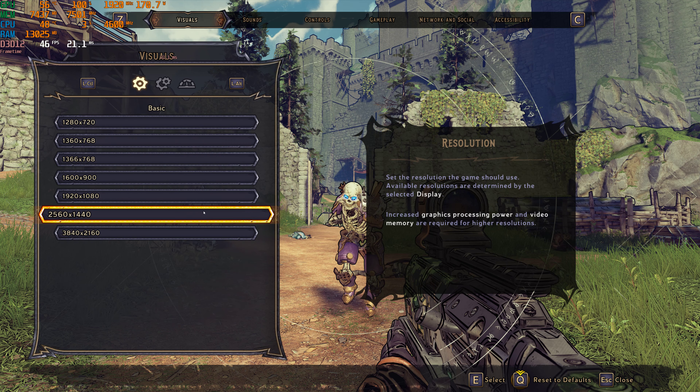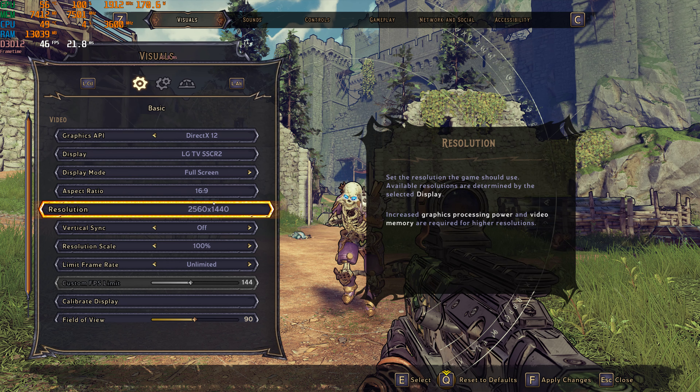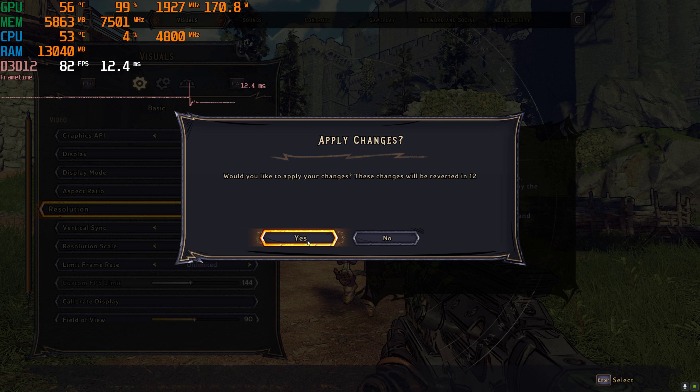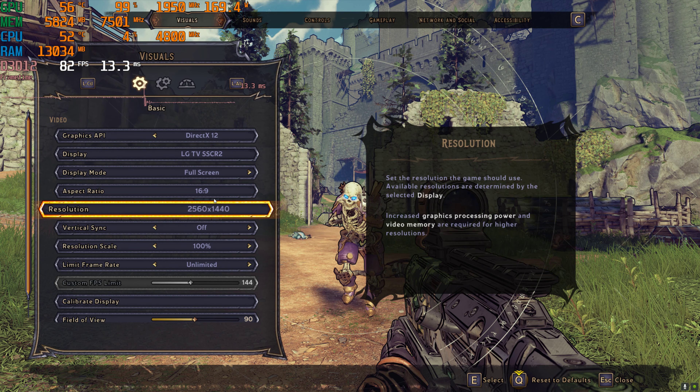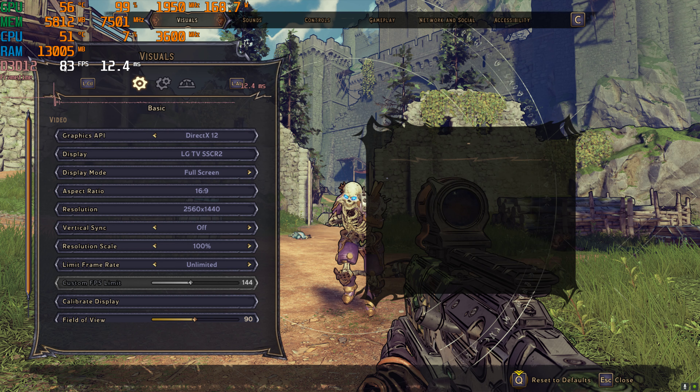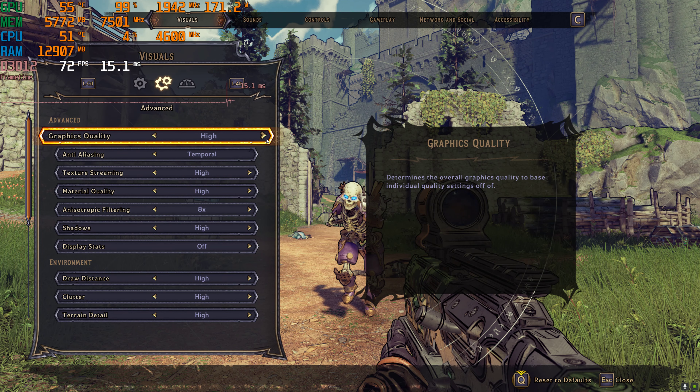I just like testing it out from time to time. Let's hop down to 1440p, which is a much more reasonable choice for this GPU, and then we will also test out 1080p as well. Now at 1440p at the medium settings, we can see the framerate counter up here into the 80s, which means I think we should go ahead and jump up settings.